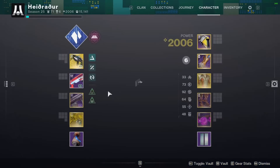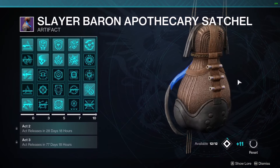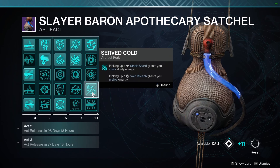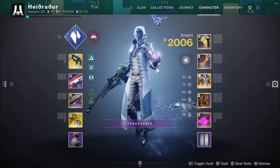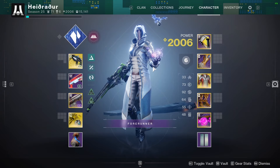Pair that with the Served Cold artifact perk, and now you have the ability to summon a ton of rifts. Refraction is about 10%, so you just keep stacking rift upon rift upon rift — all day, every day. It's a blast.